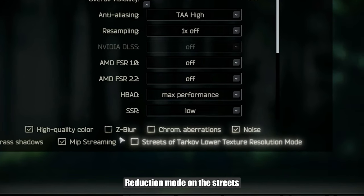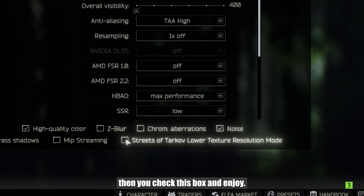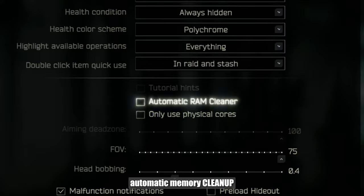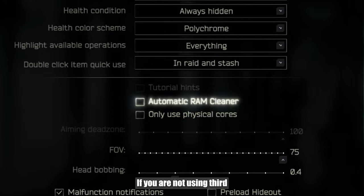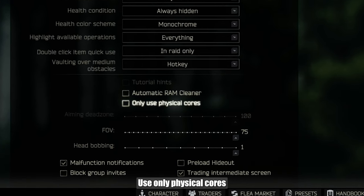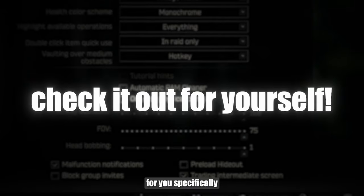Texture resolution reduction mode on the streets: if you typically run with medium textures but your computer struggles on the streets, check this box and enjoy. In the game tab, automatic memory cleanup — if you are not using third-party programs like MapReduct, I recommend enabling this. Use only physical cores is individual, so it's better to check if it works for you specifically.